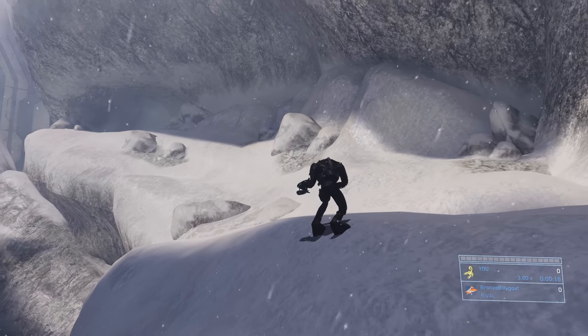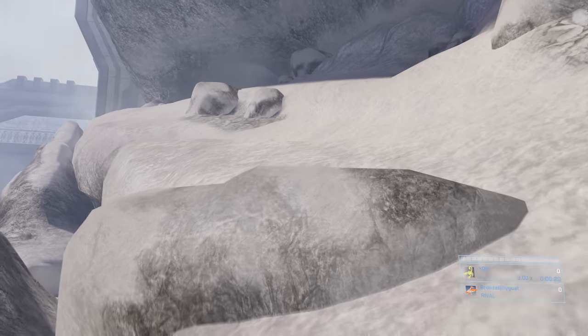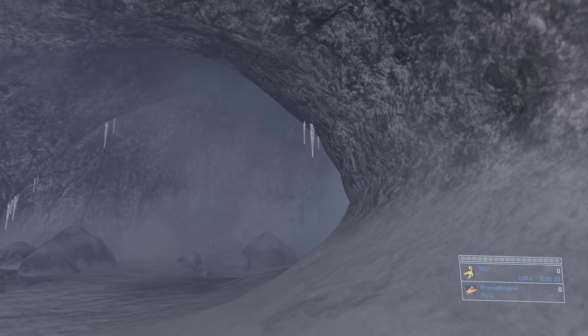We're just going to use the BR to shoot Johnson a couple times in the head to take his Spartan Laser and have infinite ammo, thereby making the first part of this mission a breeze. But first we have to get up there with him, because he's supposed to be unreachable — but we're going to get up there anyway.